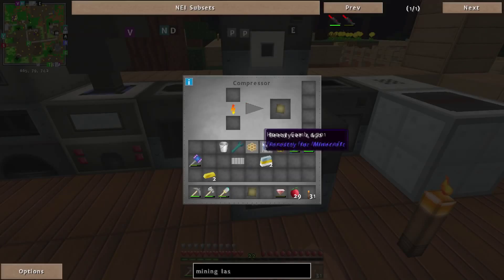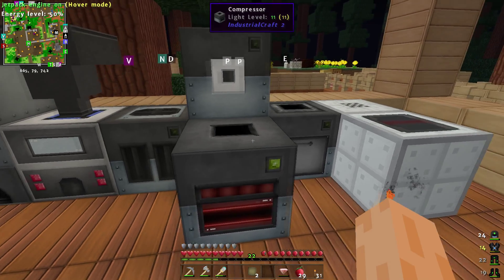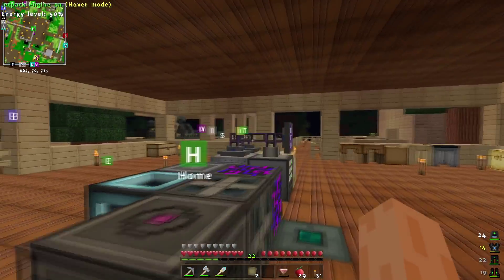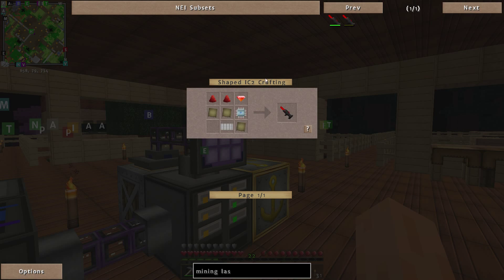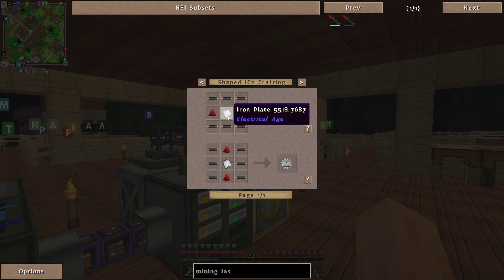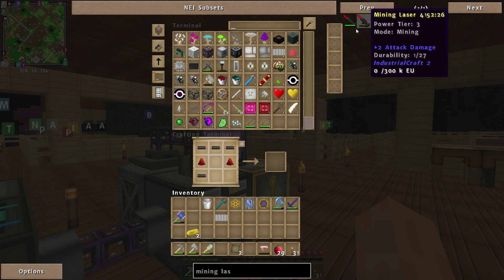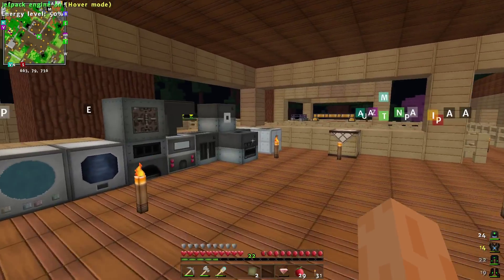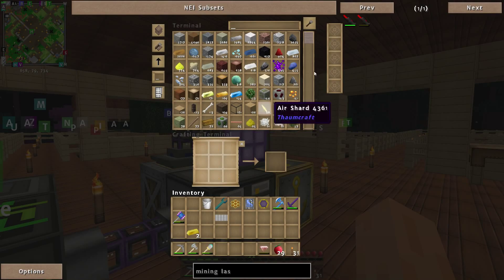We'll go back to the compressor and drop you in. Just got to wait for that to compress. Was there anything else we needed? Just redstone, advanced alloys. Ah yes, an advanced circuit - let's make that while we're at it. It's an ordinary one. What am I missing? I'm probably missing an iron plate. One iron plate. I want the IC2 version. Let me just do it with the forge hammer to save a bit of time. We should be able to make the advanced one now in theory. There we go - one advanced circuit.